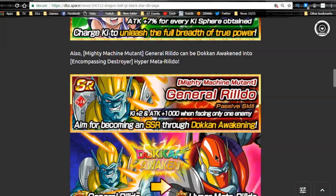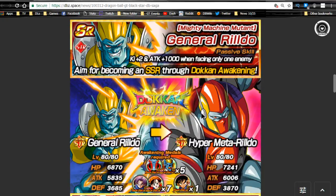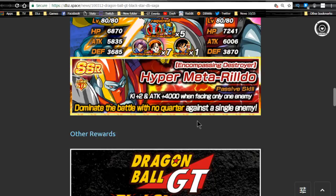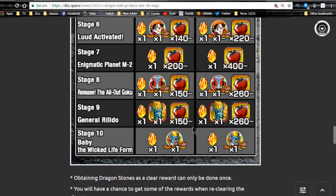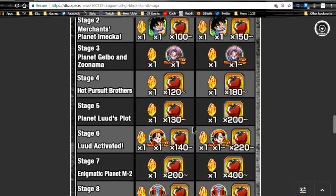You also have Metal Rilldo, General Rilldo — not the best unit in the game, but he's good for free-to-play on a strength team. The event has a lot of stages and there's a lot of Dragon Stones here, so if not for anything else make sure you at least get the Dragon Stones.